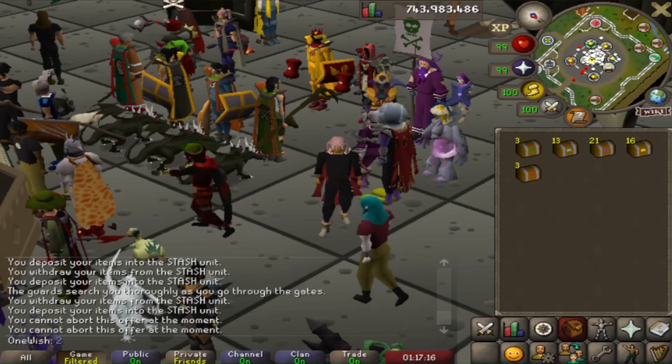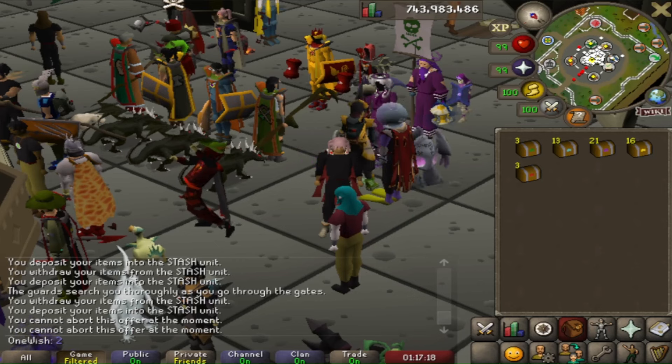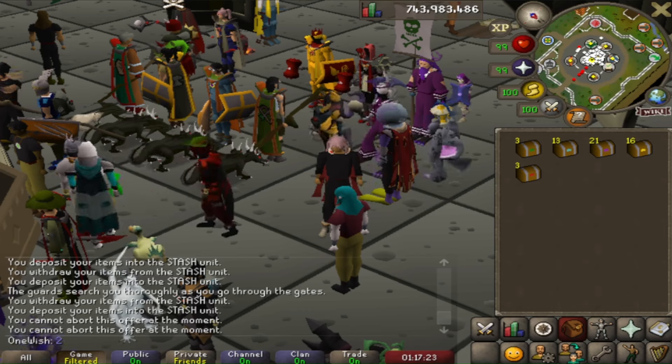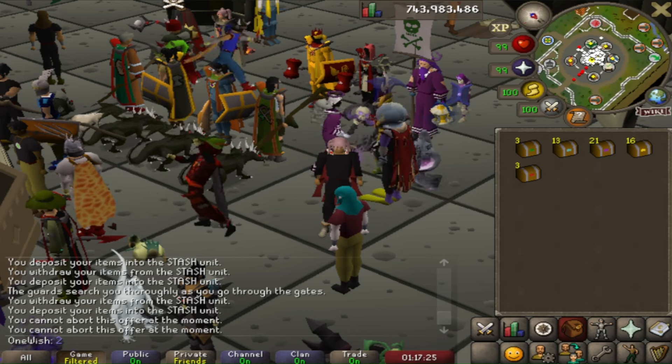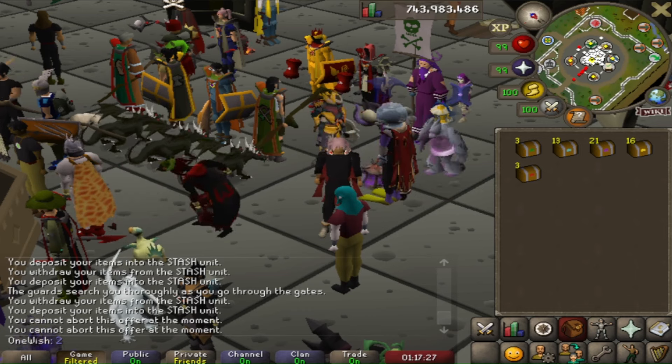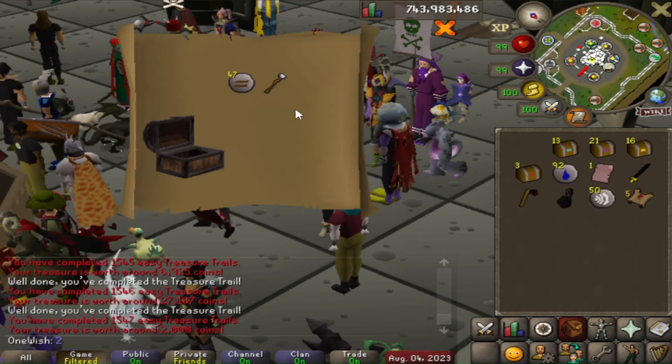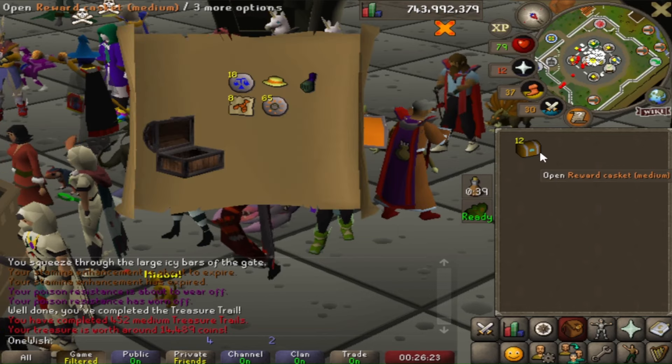I've got a bunch of caskets to open: three easies, 13 mediums, 21 hards, 16 elites, and three masters. And who is that behind me? The lady flexing in the gilded with the prim boots and red party hat. The red and gold square shield is fire — that's actually such a cool outfit. Onto the medium caskets.